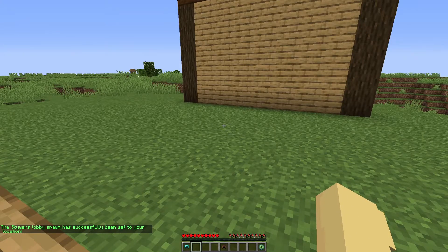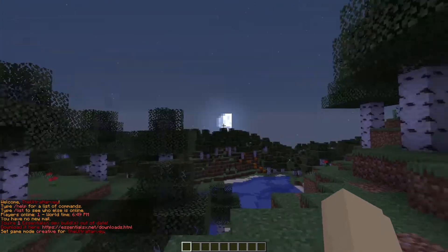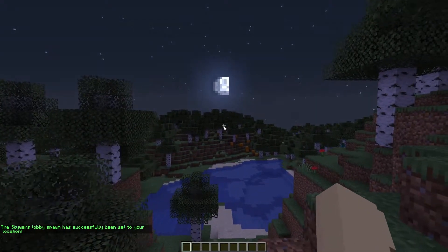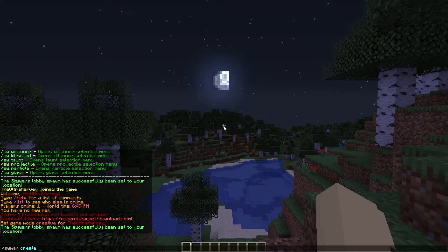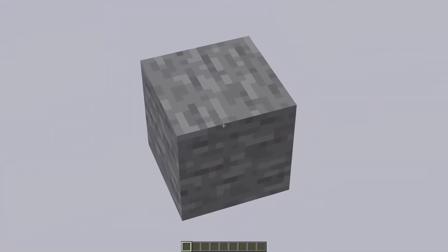Now we're going to create the world and the map. We're going to head over to our sub-server where we want our map to be — mine is called Skywars. We also need to set a spawn here; this can be anywhere, but this is the only way the plugin will let us do it. So slash SW set spawn again, and now we're going to create our world using slash SW map create and then the name of the world. I'll call mine Skywars for ease.